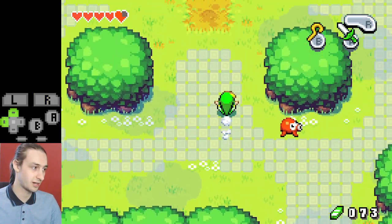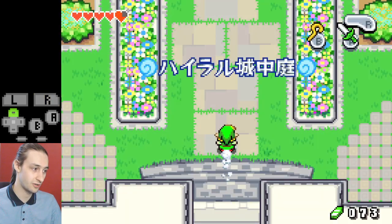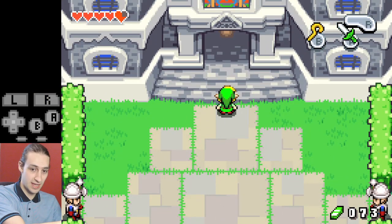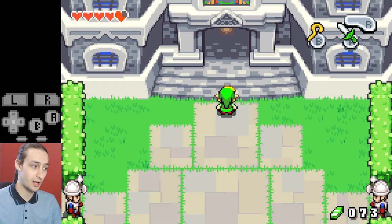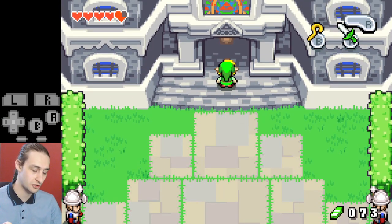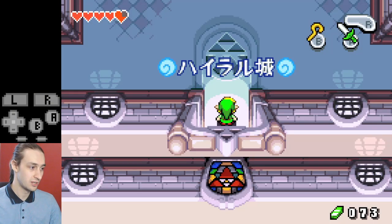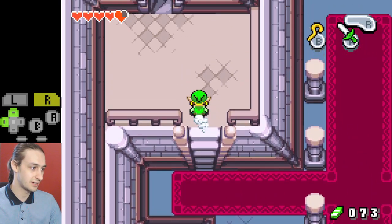We roll up through the field, trying to avoid these Octa Rocks — there are two guys there that will fire rocks at you. Roll up through here, but watch out: there's an Ezlo trigger here, so you want to walk on that last roll, roll up to the bottom of the stairs, and then just walk the last part into the Ezlo trigger. Don't roll into this Ezlo trigger or you'll lose time. Then you can roll up into Hyrule Castle.